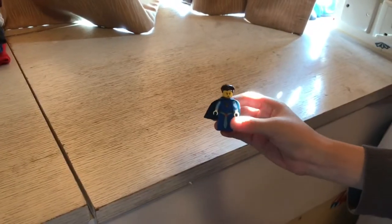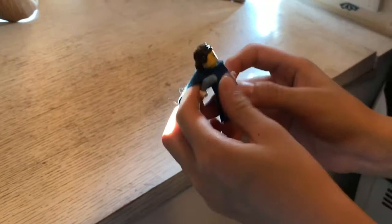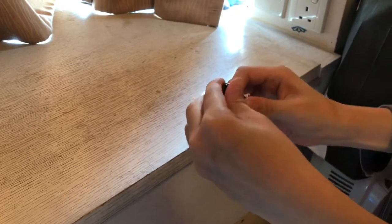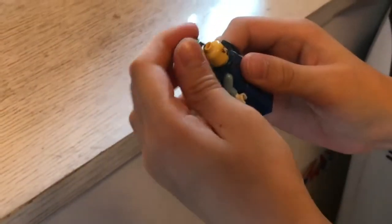The first minifigure is the Queen of Knighton. It has a cape at the back and you can move its arms, but you cannot move its legs. You can also turn its face to look very angry.